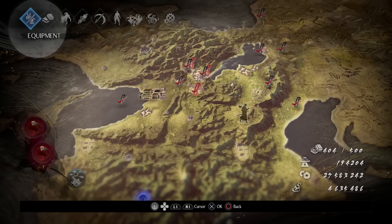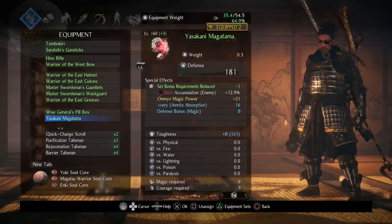Dual swords are great, the kusarigama would be great, and probably a lot of low stance attacks would work too. You have options — you'd probably want to change your set bonuses slightly for different weapons. The main skill we're using is Life Recovery: Amrita Absorption.